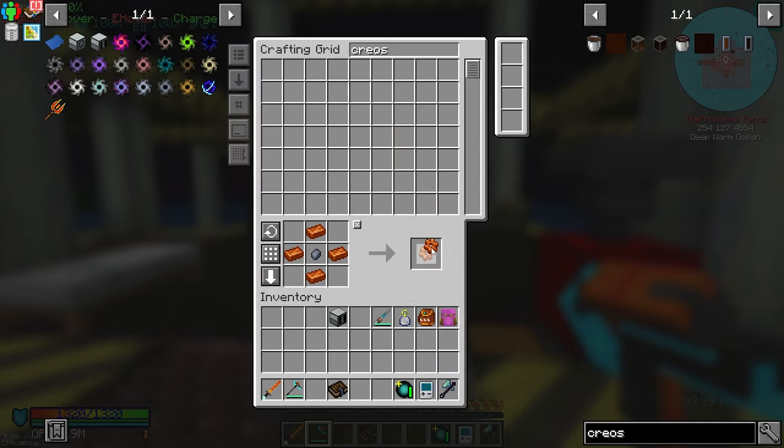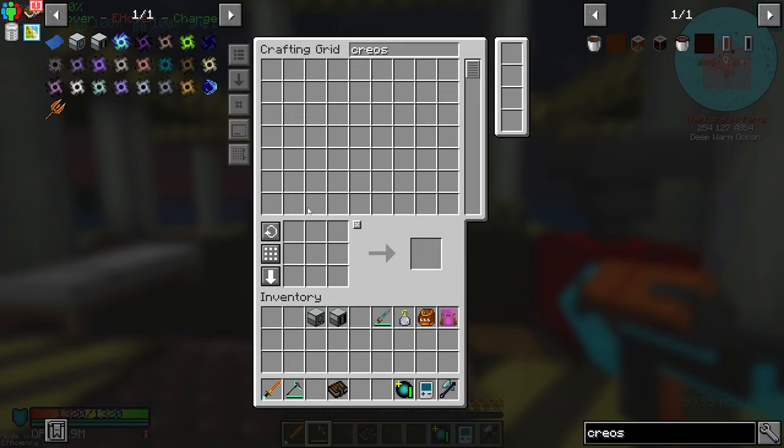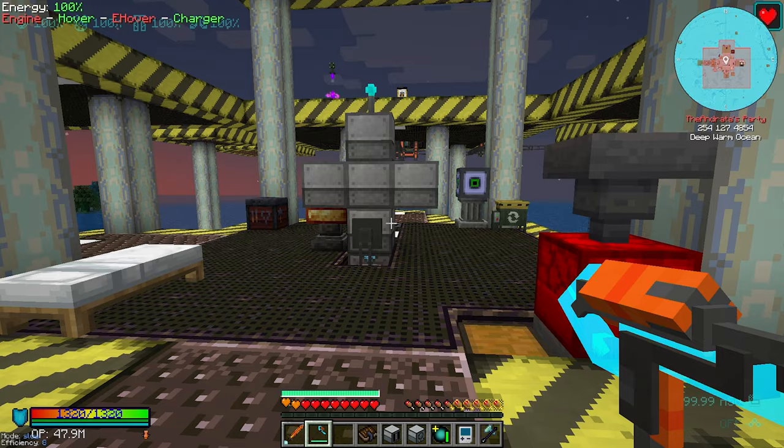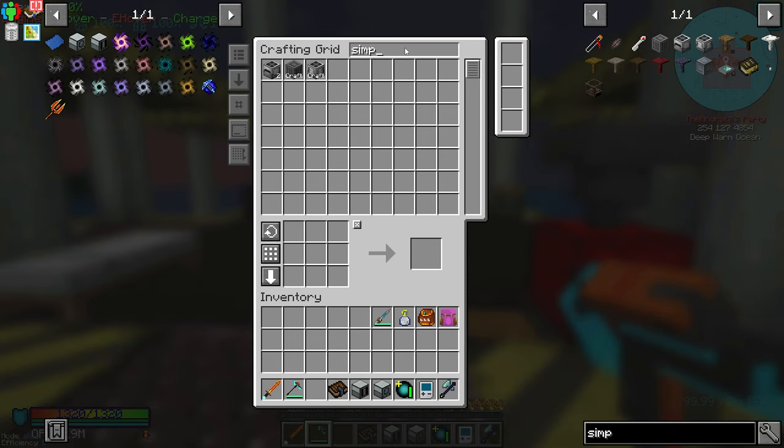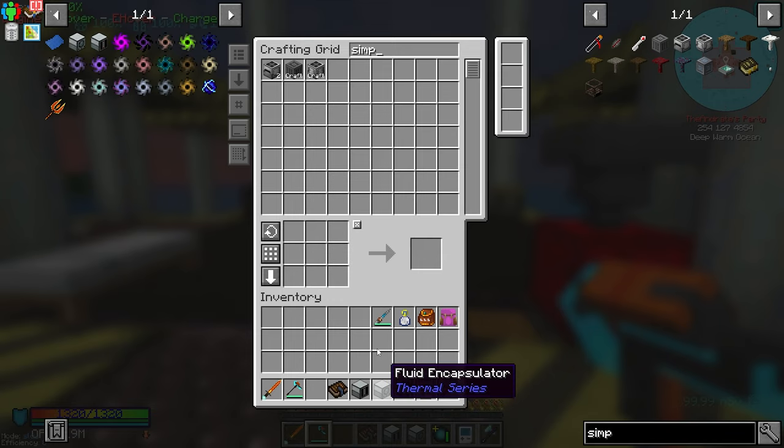I think I've been doing this throughout the pack and not realizing it - hitting control-shift-click, and then things get made and I'm thrown off. Control-shift-click just bypasses the confirmation screen and automatically requests the craft. You don't have to click start on everything. So we have two machines: a fluid encapsulator and a pyrolyzer. We're also going to need a simple black hole tank to store the creosote oil in our refined storage system, and then refined storage will pump it into the fluid encapsulator.